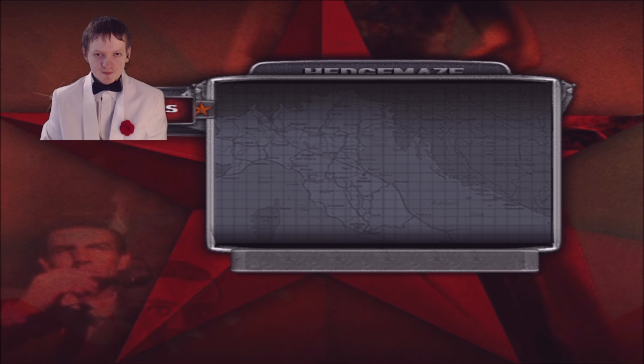So I guess we'll wrap it up here. The next part, James Bond will be landing in Istanbul, the capital of Turkey. Thank you guys for watching. I will see you guys on the next one. Take care, everyone.